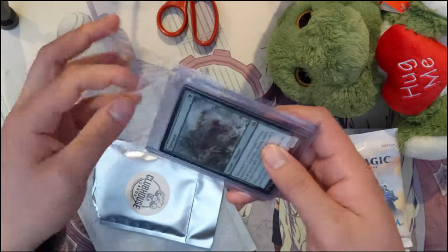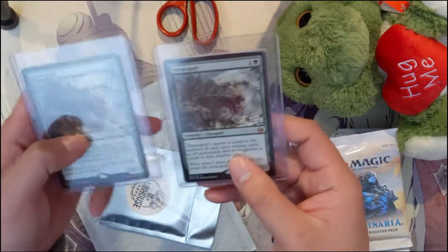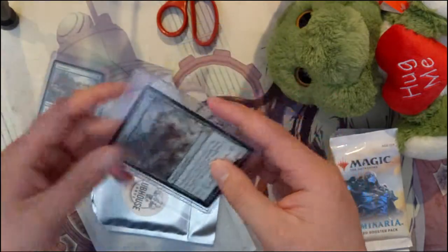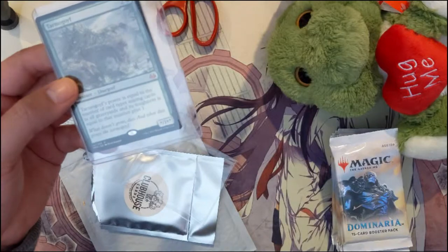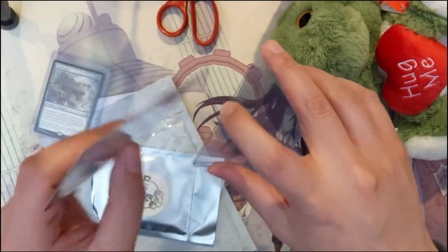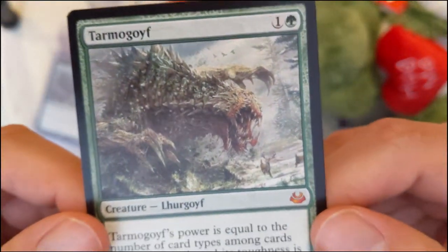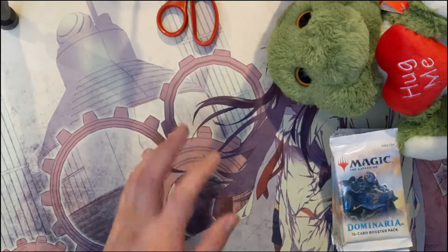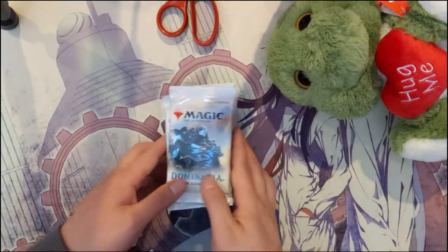Our last card is a Tarmogoyf, which is such a strong card. These are actually from Modern Masters. So we have two Tarmogoyfs. This card is very iconic for a two-drop. Depending on what the graveyards look like, they can be anywhere from 0/1 — well, they get pretty strong. Really cool art too. We did get two of those. We have one more package, so stick around to the end of the video to see some very awesome legacy cards.